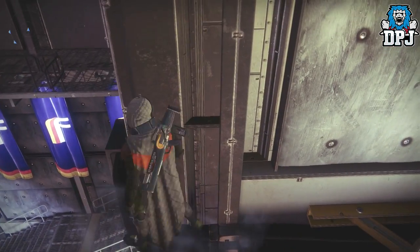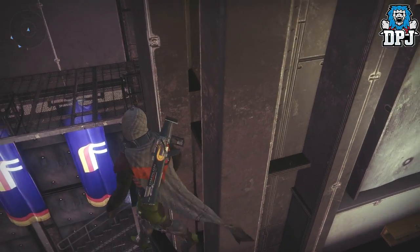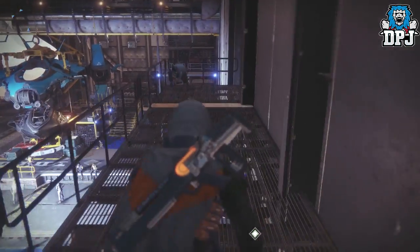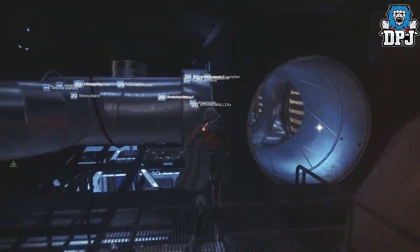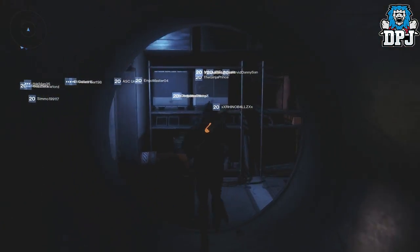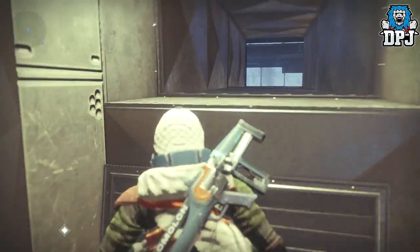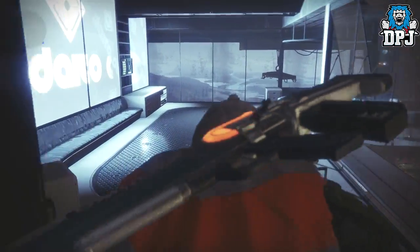You want to hug this wall as you walk around it, as close to it as you can possibly get, and then you want to jump onto there. Then run around here, up here, and then we're going to some vents — check this out. Then we go up here, then we jump, and we actually have to crouch to get through here, which is pretty cool.